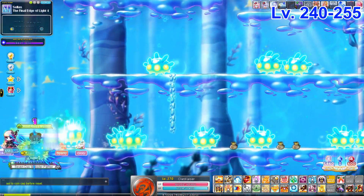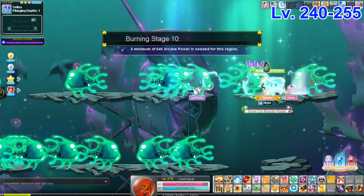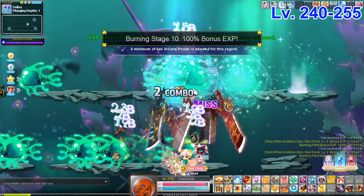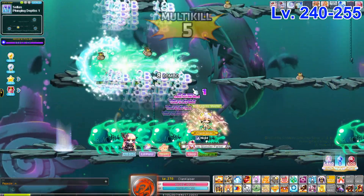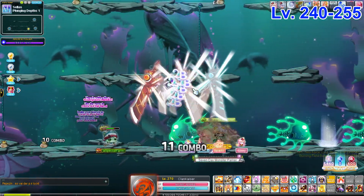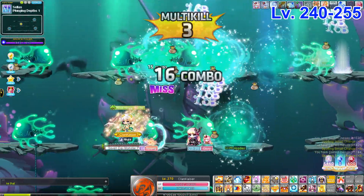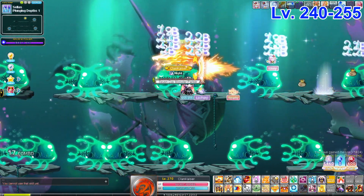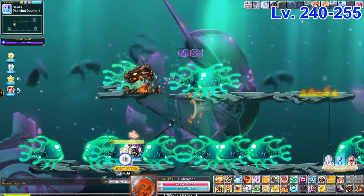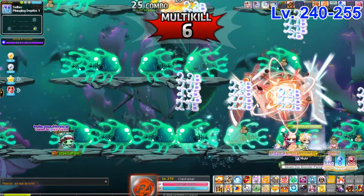Next is Plunging Depths 1 — if you want to switch to a darker Maple Story setting, this is perfect for you. Same as Final Edge of Light: go clockwise or counterclockwise. For classes like Kaiser, put your summon on the top platform, drop a Lucid Soul if you want, then go through the bottom platform and you're in business.